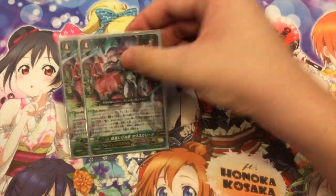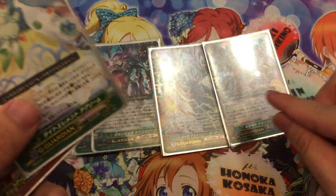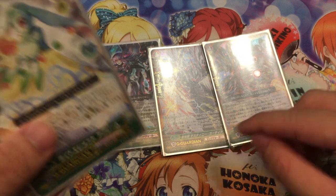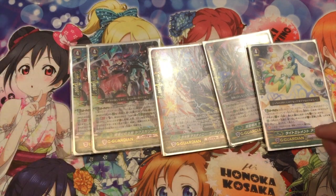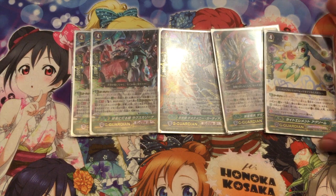We move on to the G zone. G Guardians: we have 2 Lactrinas Karina, 1 Destiny Guardian, 1 Demon Maxwell, and 1 of this Kray Elemental card.